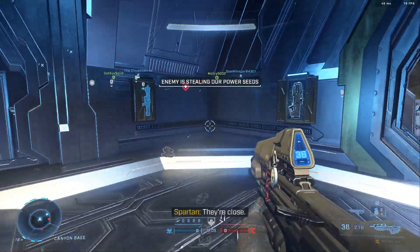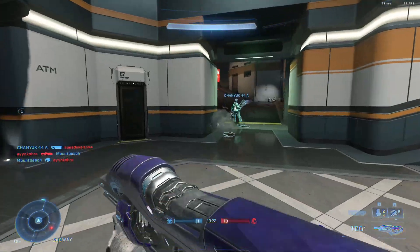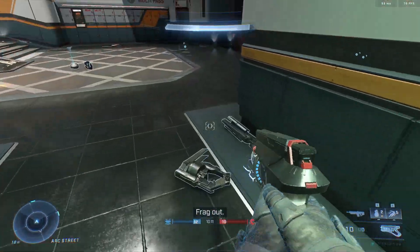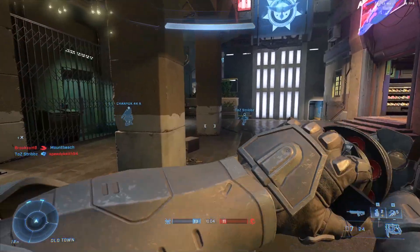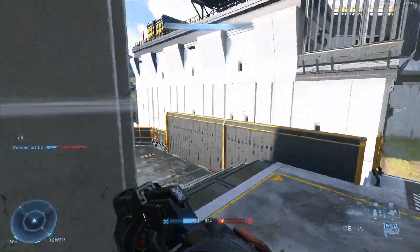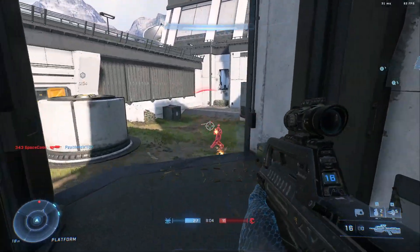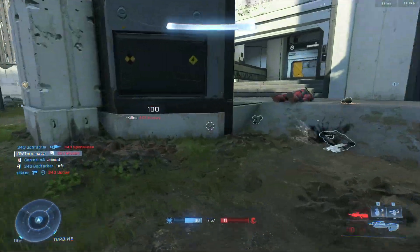There was a point during the Fracture Tenrai event where it gave me a challenge to get several kills with fusion coils in the Fiesta mode. So I went into the Fiesta playlist, and in that playlist there was only one map where you get access to fusion coils. What ensued was about two and a half hours of me going into that playlist over and over, and it never putting me on that map — always the same two or three maps. Eventually I said screw this and used a challenge swap to swap out that particular Fiesta challenge for something else, putting it to something attainable on any of the maps. But even after doing that, it still took almost another hour for that map to finally show up in the rotation. It was absurd.